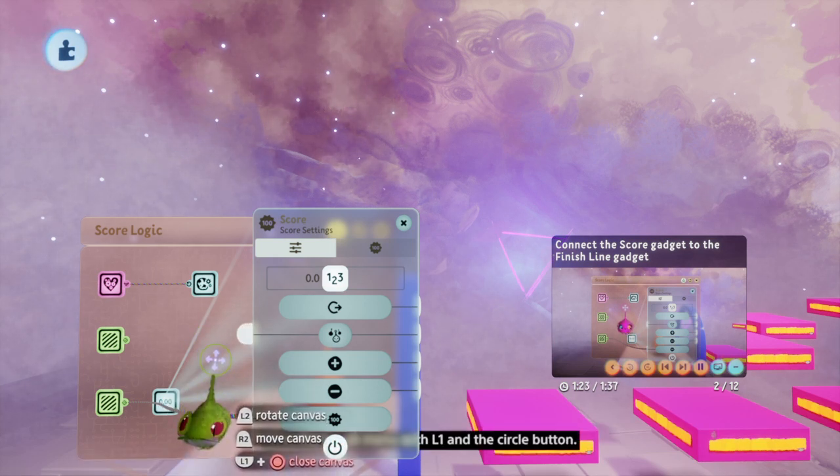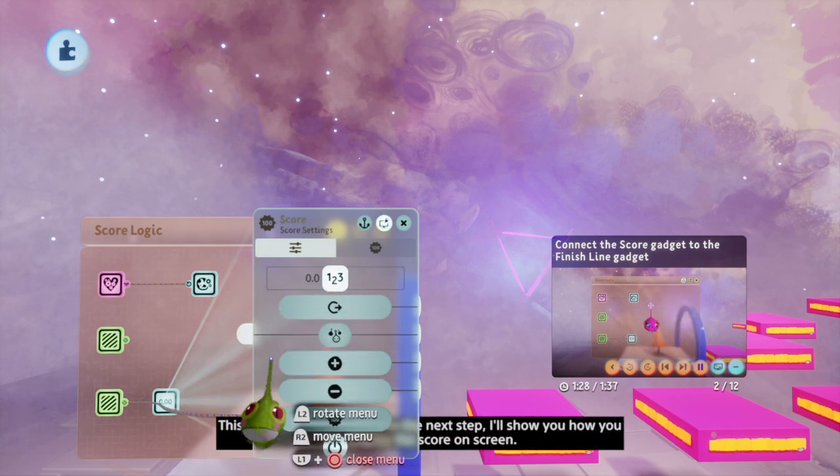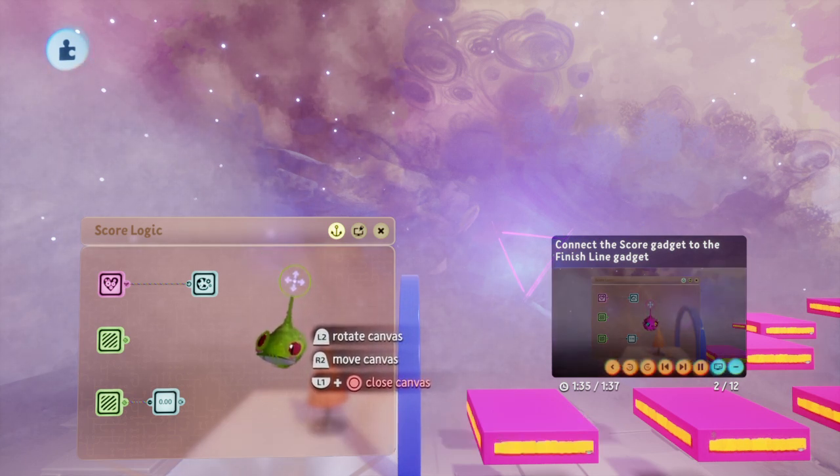Close the tweak menu with L1 and the circle button. This score gadget is all set. In the next step, I'll show you how you can display the score on screen.